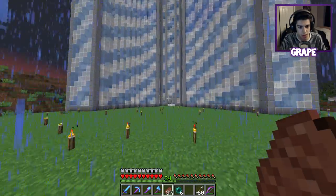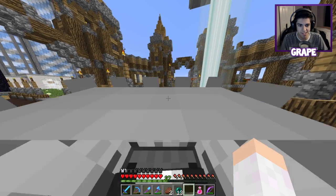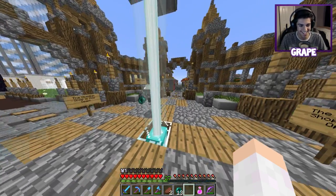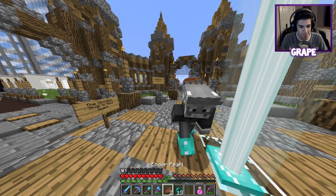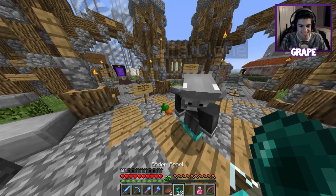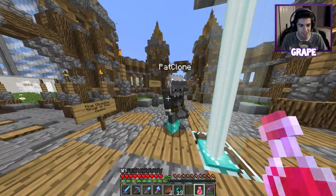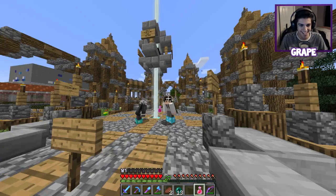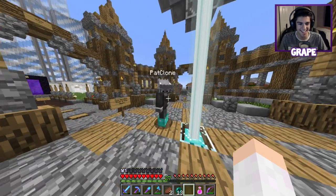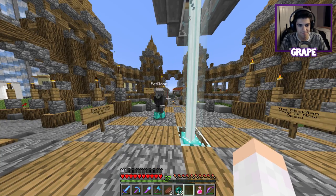We are back here at spawn with Grape Applesauce. Hello Pat Clone! I'm ready for some publicity stunts. Do you like my floating steak? I love your floating steak! Do you like my floating ender pearls? I got some of those too - the new items are cool. I got my floating enchanted potion here too. Do these float? No, they go through the hand. That's so weird.